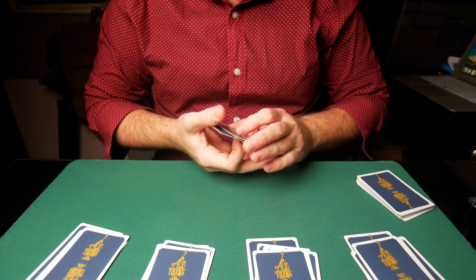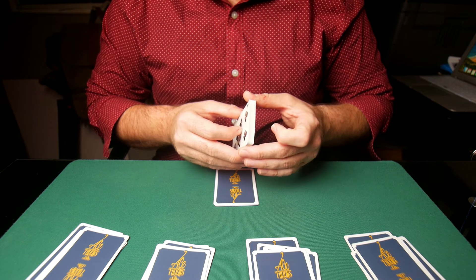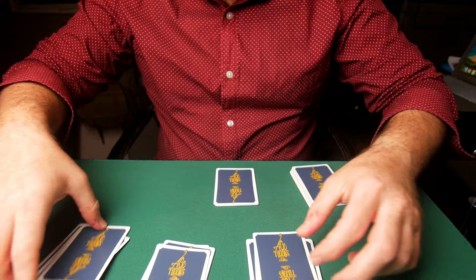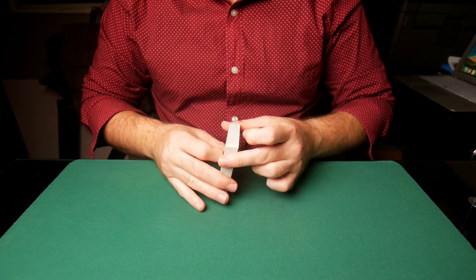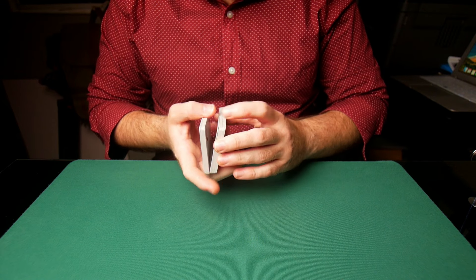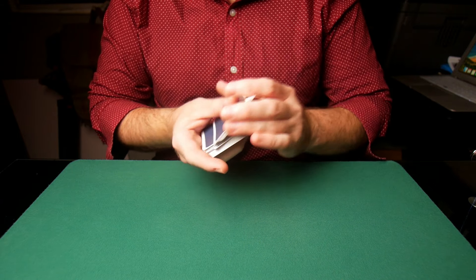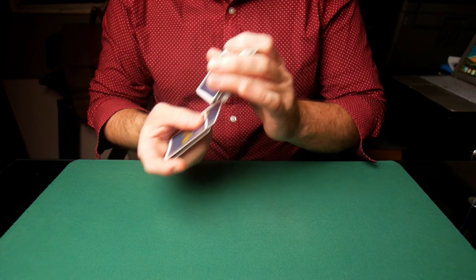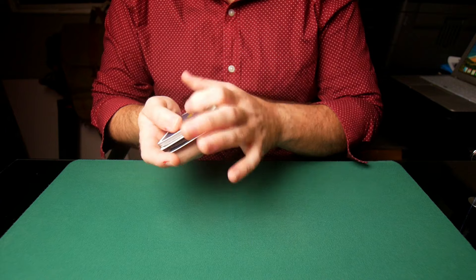Now what's the problem with this? Well, the problem is that this is a faulty technique. You can always see the difference when a person deals from the top versus from the bottom. It doesn't matter how good they are — you can always catch them. So a card cheat needs to be far more efficient. What you want to do is shuffle the cards in such a manner that you do not have to deal from the bottom — you don't have to do what's known as a false deal. But that takes practice and you have to be very efficient.